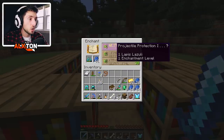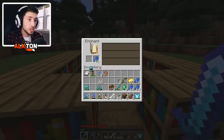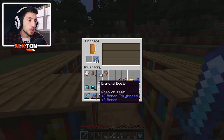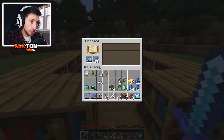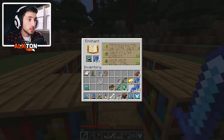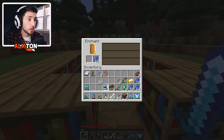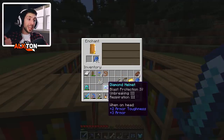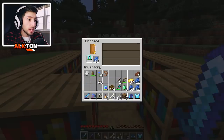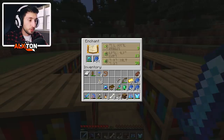We got Fire Protection 3 — those are really good enchants so far. We'll put on Protection 3 since we only got Protection 3. Let's make sure it's a full stack of lapis in there. Usually people say Blast Protection and Unbreaking — we'll definitely take Blast Protection 4. We got Blast Protection, Unbreaking, and Respiration 3. That is a really good enchant. Let's add some more lapis. We're back at 31 levels.